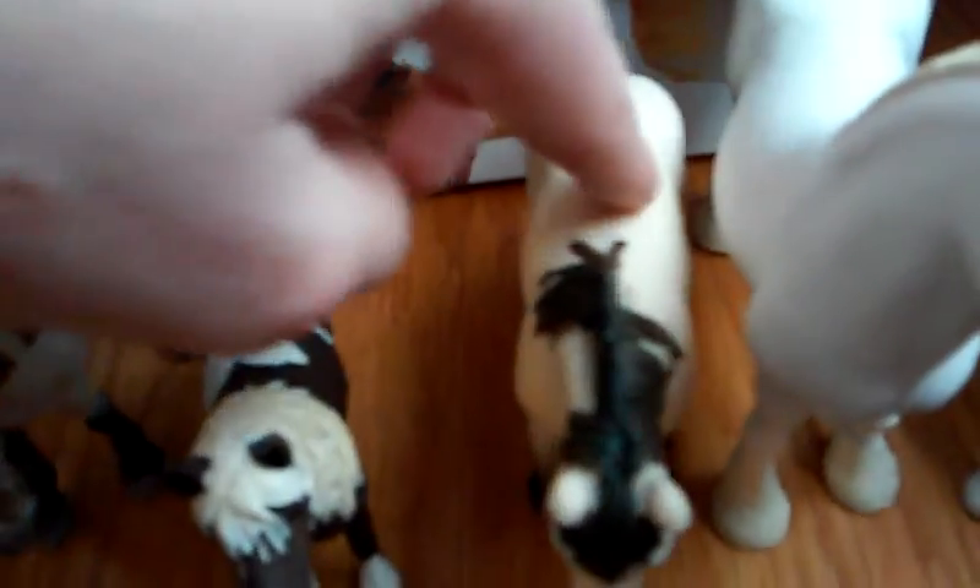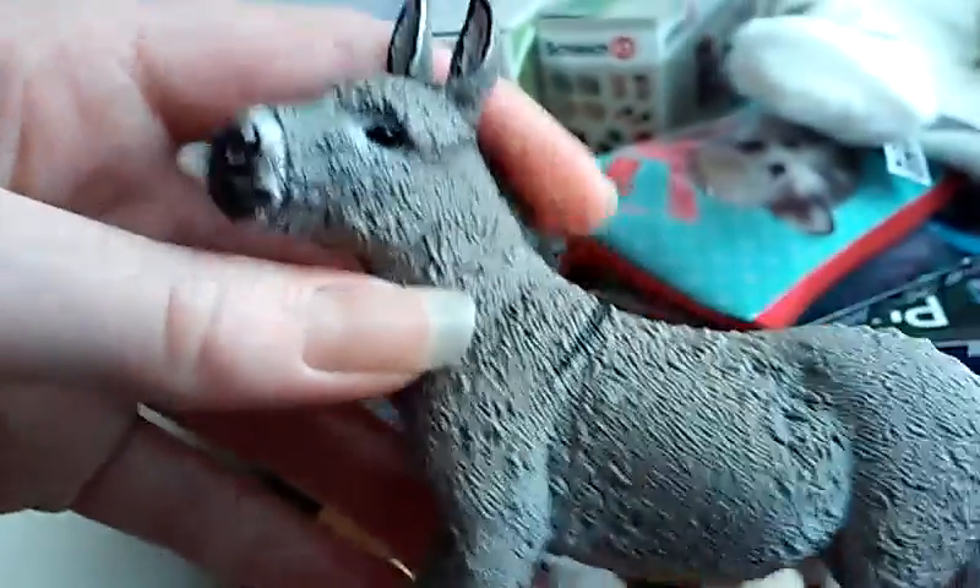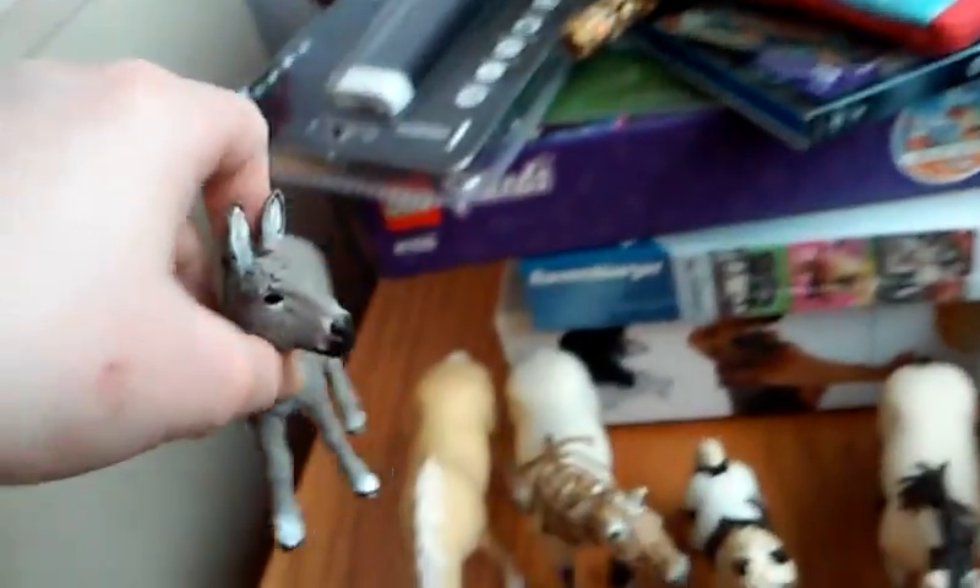His name is Willow. Then we have the Andalusian Mare, and she does not have a name. Then we have the Akoteki Mare — however you pronounce it — and her name is Penny. And I got the Slice Donkey, and she doesn't have a name.